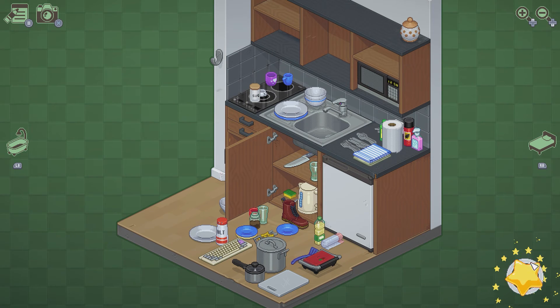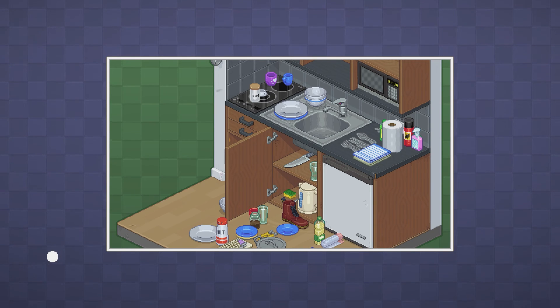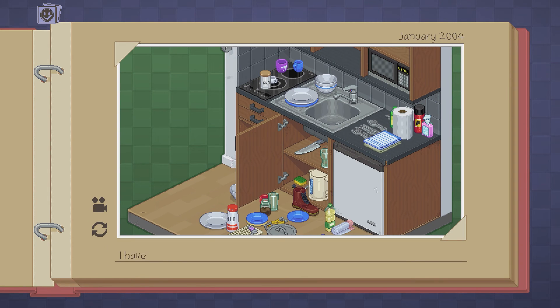All right, there we go — we got the star again, which means we completed the stage. We unpacked everything and we're good to move on. The last achievement we get will be for finishing the second stage, which is the Get Smart achievement.